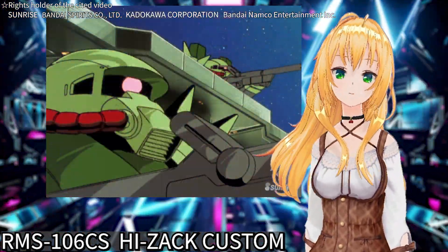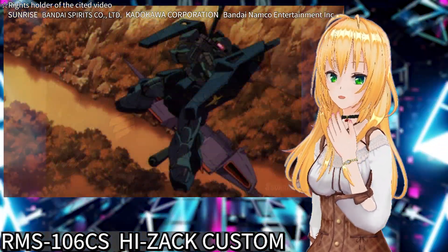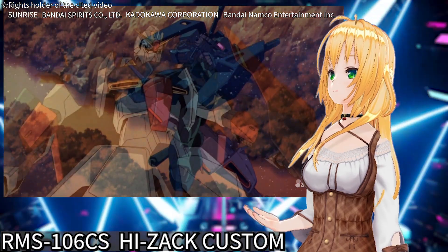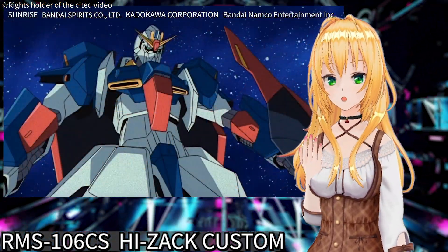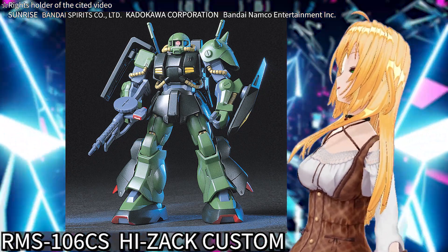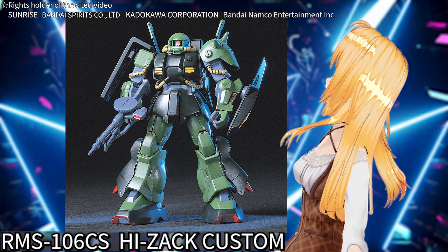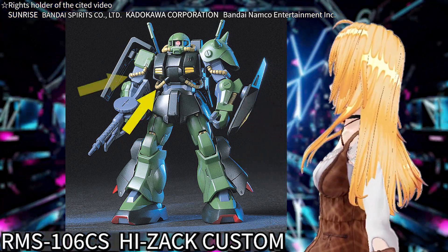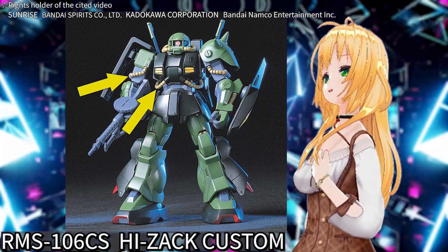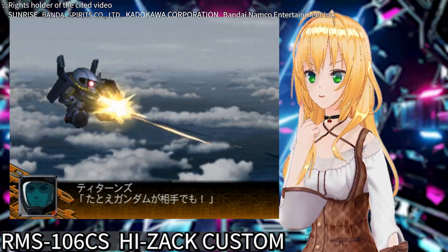What kind of suit is the Hizack Custom? To understand this, we must first look at the shortcomings of the Hizack. The Hizack is a mobile suit that exists in a technological transition phase, and compared to leading mobile suits like the Zeta Gundam, it has many areas that are less refined. A key example of this is its power system. The Hizack uses a combination of two systems: the Federation forces field motor system and the Zeon fluid pulse system. Because of this, the power cables are designed to be exposed on the outside of the armor. This design choice complicates the power supply, resulting in the limitation that the Hizack can only use one beam weapon at a time.